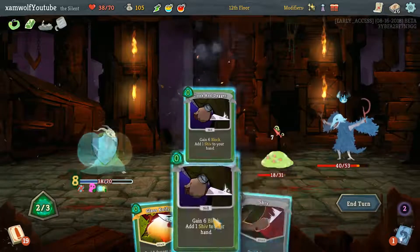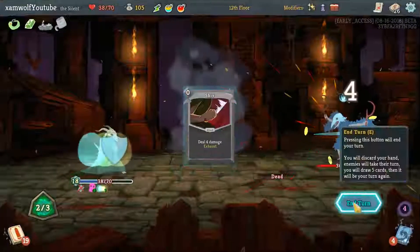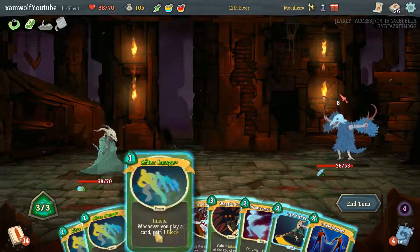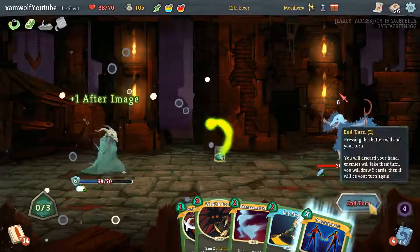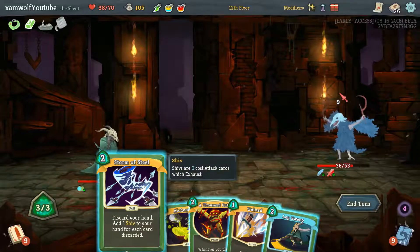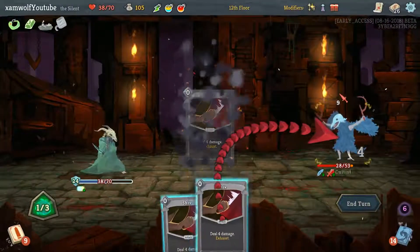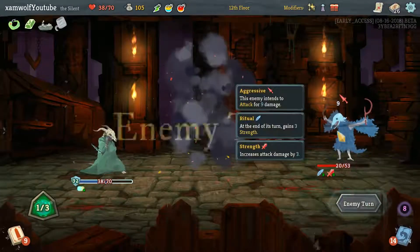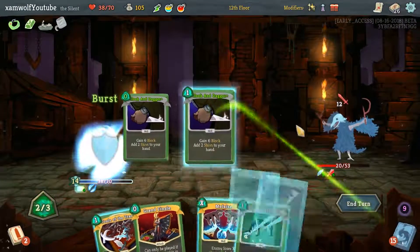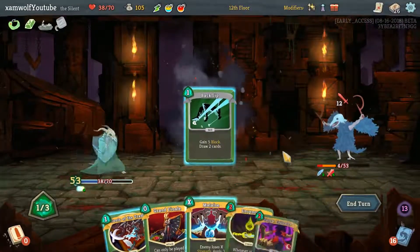Having more Afterimages is pretty good altogether. There's 6 block. And now we have four Afterimages — we're not taking any damage here, ever. Alchemize could work, but why not Storm of Steel? The damage is going very slow, but look at that — the amount of block we got there. Absolutely brutal.